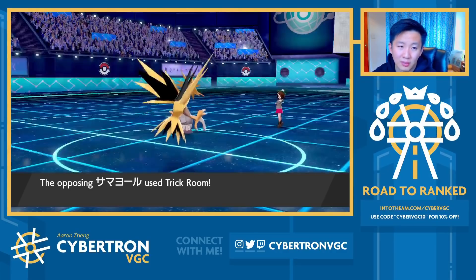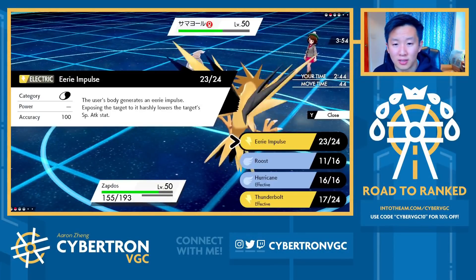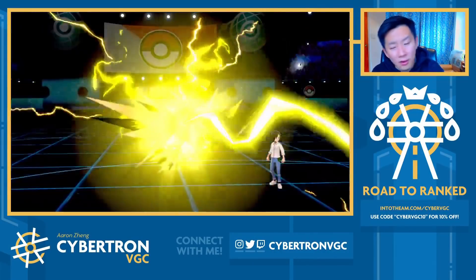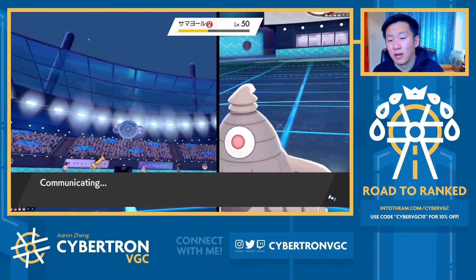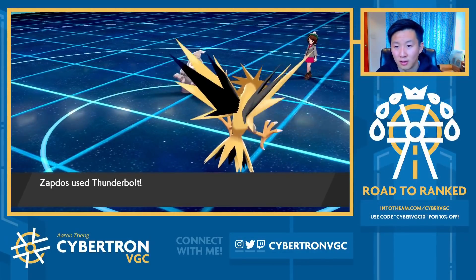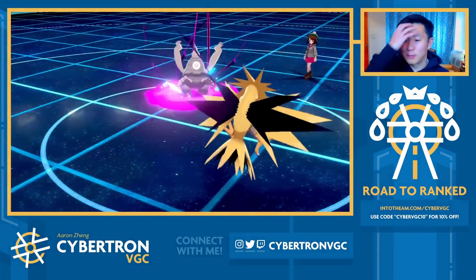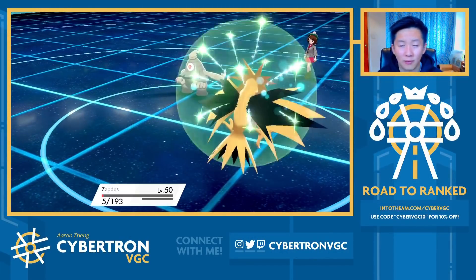That Dusclops-Zacian combination was absolutely nasty, and it's mainly because of Helping Hand, which just negates the Intimidate I otherwise have. There's no way Dusclops can win this game without healing, so we're just going to play it out. I think without the Paralysis, we just lose. In the endgame, my opponent needed to avoid a bunch of small 10% chances — one paralysis out of multiple Thunderbolts, and one miss on Play Rough — but the odds were still substantially in their favor. The single Roost should now just win us the game.